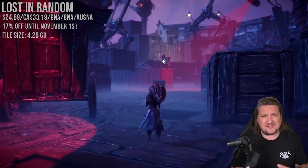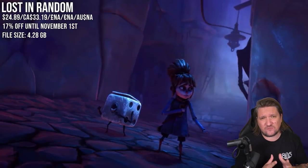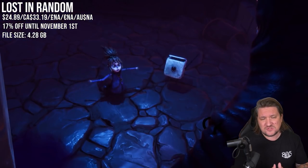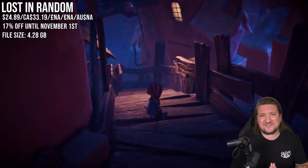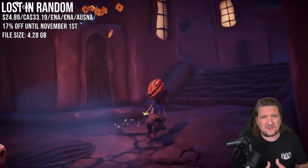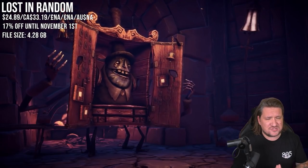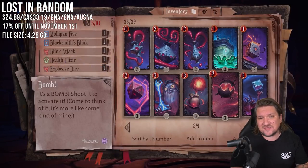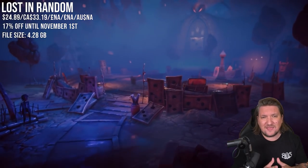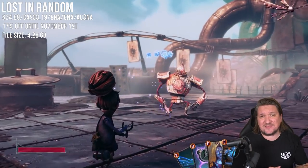Our final game of the week is Lost in Random — a game I played recently when I went back home to see the family in the UK and it was a real nice surprise. It comes from EA but still very much feels like an indie and it throws you into a world I'd describe as Tim Burton-esque in style. You live in a world ruled by a tyrannical queen where all decisions are made at the roll of a dice. A few opening events lead to your sister being taken and you set out to save her. Think exploration, minor puzzles and a really unique combat system set around real-time card deck management. Got a bit burnt out on combat towards the end but I hope it gets a follow-up because it's a really unique world. A new low price of 17% off.